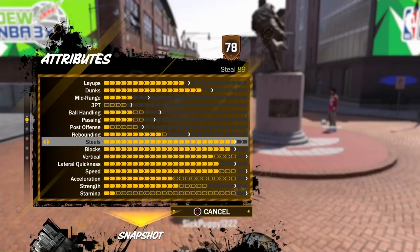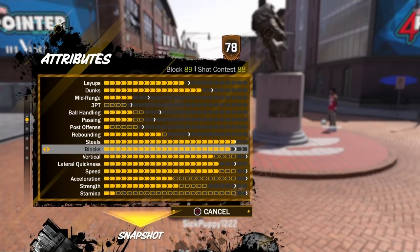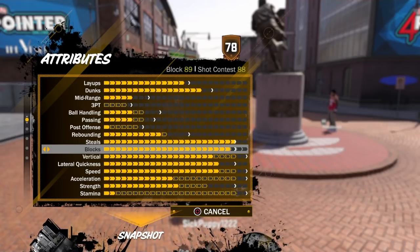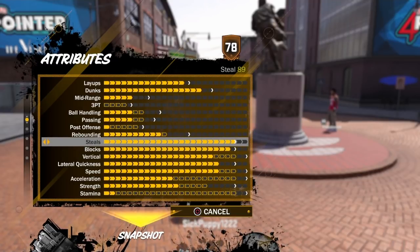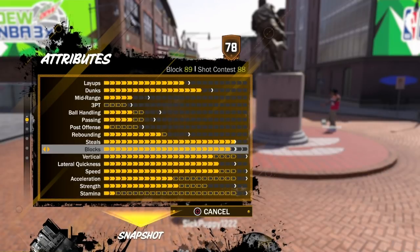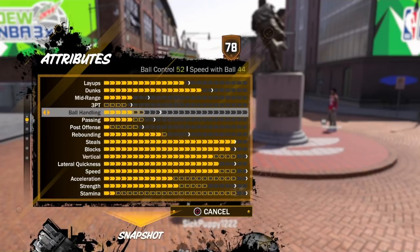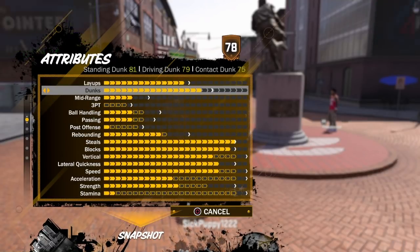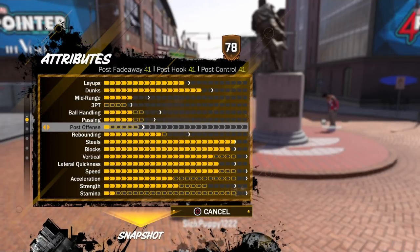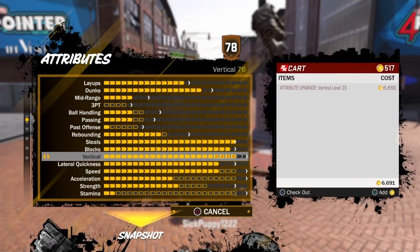The steals are fully maxed out at 89. The blocks are one cap away, so that's going to get to a 90. 88 shot contest, 89 block — a lot of y'all want to see the defense on this. You've got 90s: 90 steal, 90 block. That's just really good, because if you were to make a pure build it's like a 94, but you'd have no layups and dunks. To be able to finish inside, slash it up, and just lose a few attributes for your steals and blocks — it's totally worth it.